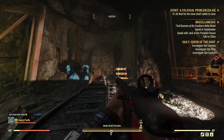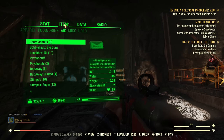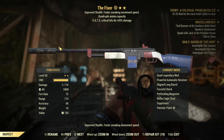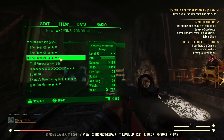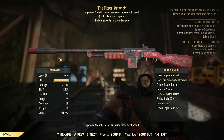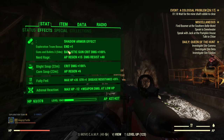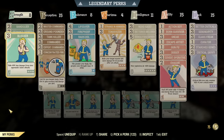Hey fellow Vault Dwellers, it's AngryTurtle and in today's video I will do my best to answer the question: what is the best second star legendary effect for boss fights, choosing from extra critical damage, faster fire rate, or bullets explode. Those are the three most popular candidates, and it's not actually possible to answer it 100% because of fight inconsistencies and damage registration on the server side, but I will take a practical approach and compare all three.